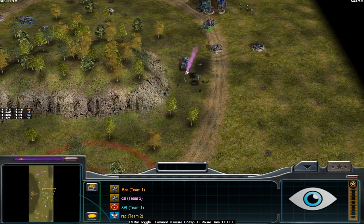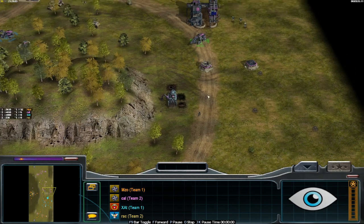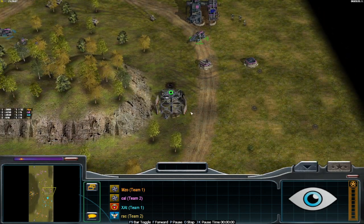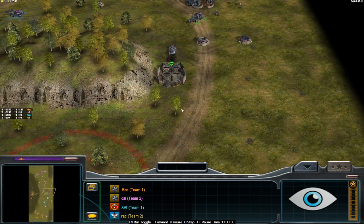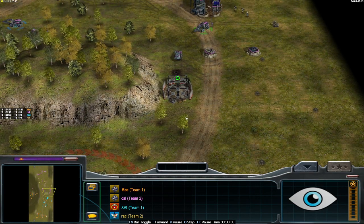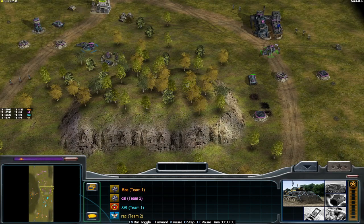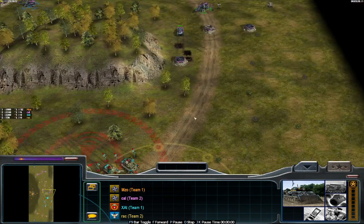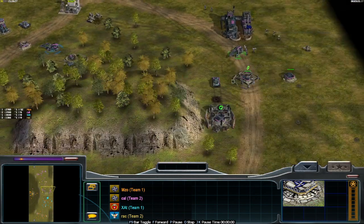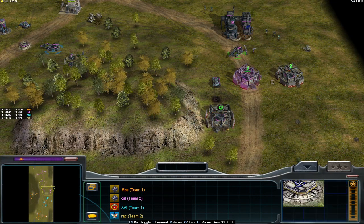He probably noticed it by the fact that he couldn't properly deploy his Warhound. And this is what it does — 'I'm a Warhound and I'm digging a hole, diggy diggy hole.' Yes, Warhounds can now dig fortifications, and just like regular ones, they can be upgraded to a variety of variants, as you can see right now.